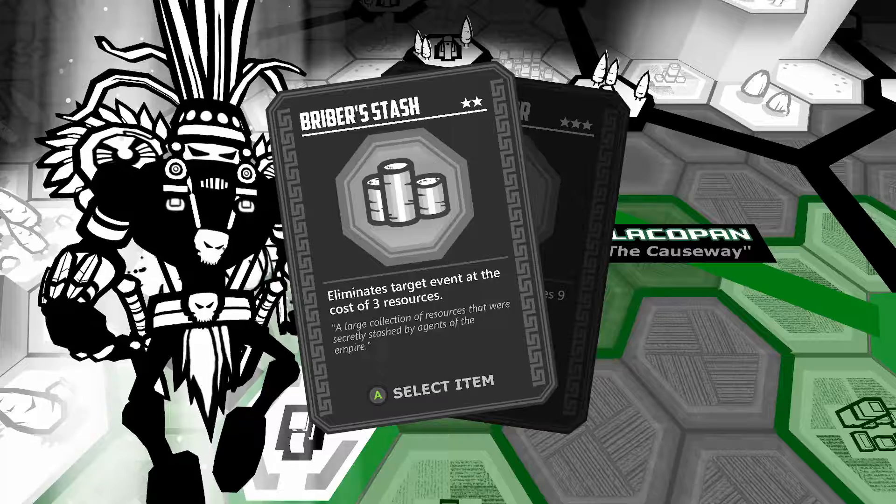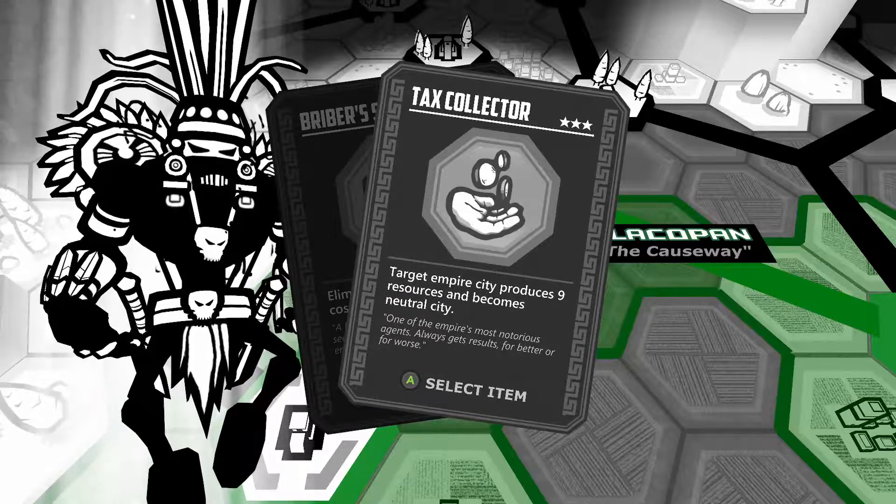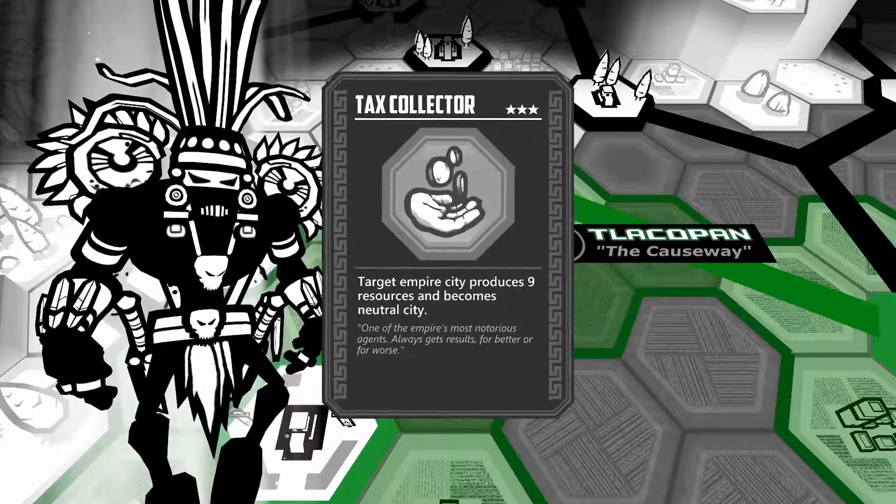All can be changed. Nominates target event at the cost of resources. Target empire city produces 9 resources, becomes Nutricite. Yes — tax collector.